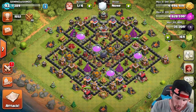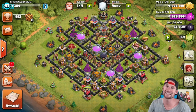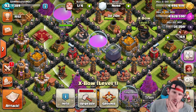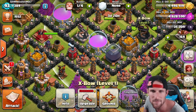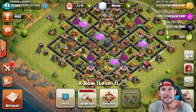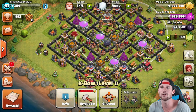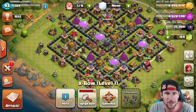We're in Gold 3 right now, guys. I've heard that Gold 2 and Gold 1 are the place to be for loot, so we're slowly working our way up there. Four million, 496,000 gold — not too shabby. Expositions aren't that great in my opinion; anything that gets far into the base is going to be strong anyway, like a Giant or a Pekka, and Expos aren't going to do much against those.